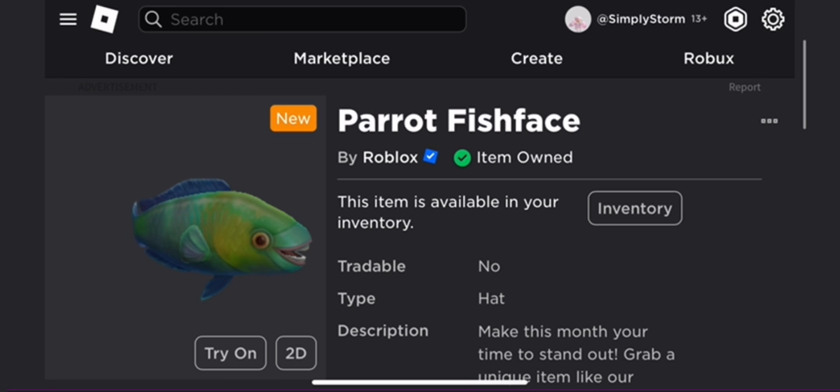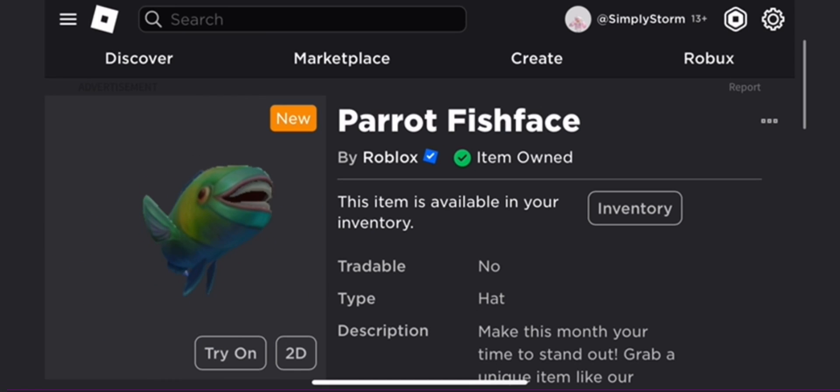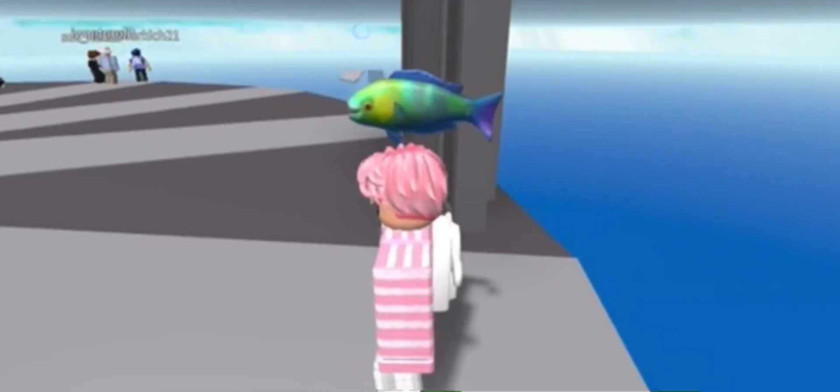You might as well just get it for free — why not? It's free, it's not like you have to spend anything. It takes two clicks to get it. This is how it looks on your avatar. I think it looks pretty cool, especially with the bubble effect.